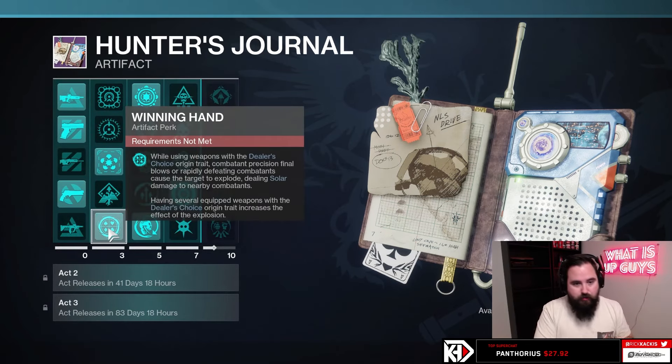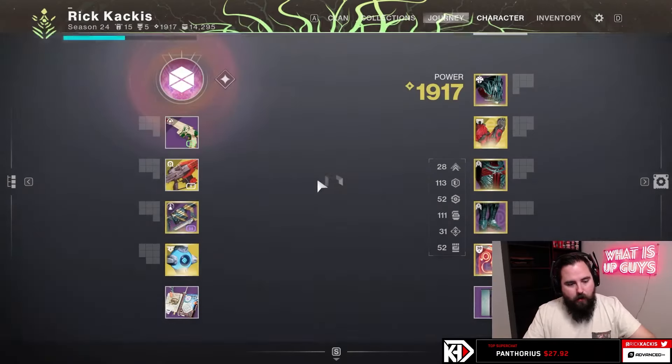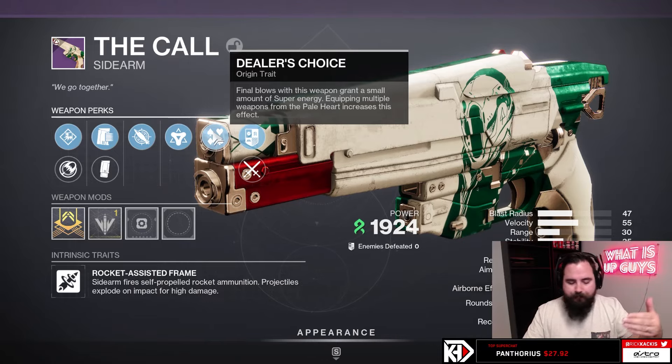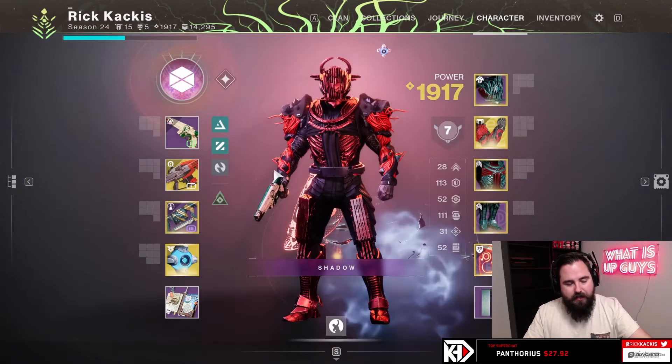Winning Hand seems extremely good. Dealer's Choice is going to be all of those weapons from the Paleheart, such as the new rocket sidearm. You're going to be using these a lot. They're very easy to get initially as well.